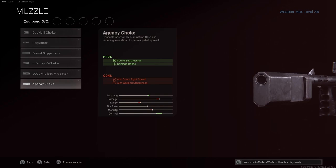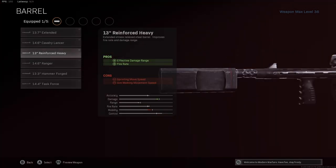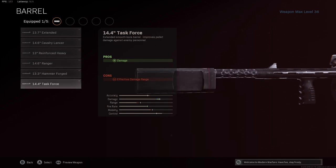The barrel we're using is the 13 Inch Reinforced Heavy. A lot of people like bouncing back and forth between some of these barrels — I've tried them all. I think the 13 Inch Reinforced Heavy is the best way to go because you're getting effective damage range, helping you from a little bit more distance, and you're also getting a faster fire rate. With the Task Force barrel, it shows a boost to damage, but you're losing your damage range. So although if you're four inches away from somebody you might hit them a little harder, a couple feet away you're going to lose damage — which is why I decided to pick the 13 Inch Reinforced Heavy barrel.